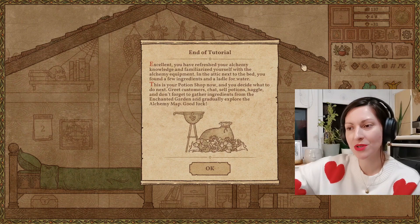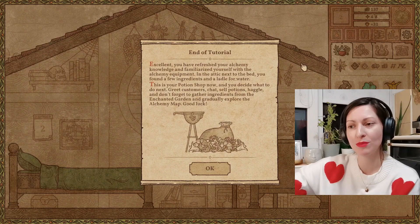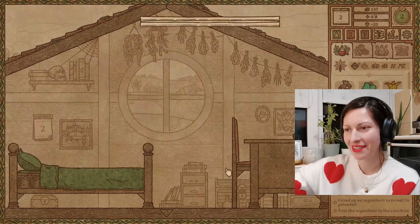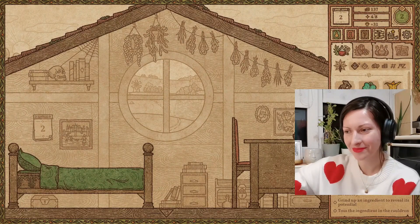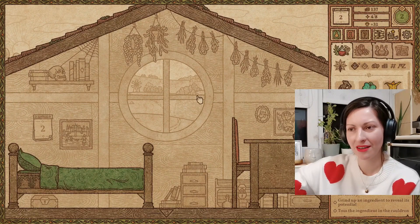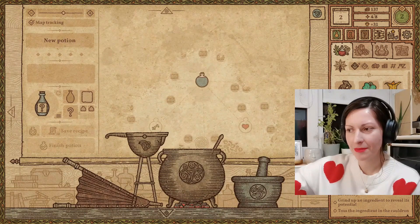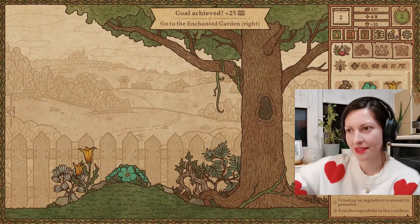Great — customers, chat, sell potions, haggle, and don't forget to gather ingredients from the enchanted garden and gradually explore the alchemy map. Good luck. Thank you — I'm gonna need it. You can't really interact with many other objects in your bedroom. You get to see the day counter and the bed — that's all. So we're just going to begin our day by gathering what's in the garden.